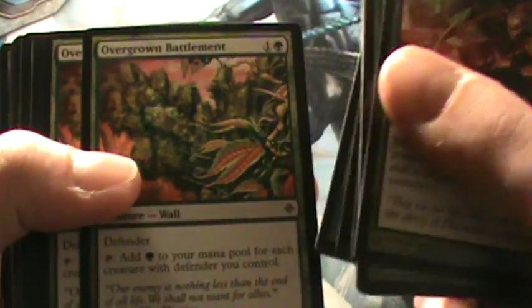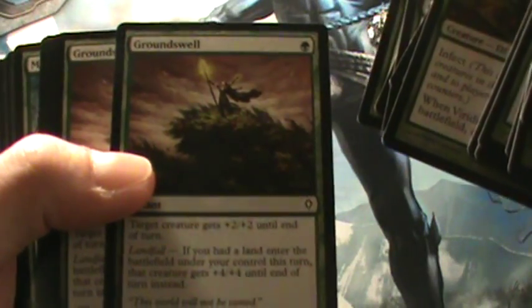These are made to play tournament play early, so we got a playset of Glistener Elf, two Ichorclaw Myr, one Blight Mamba, a playset of Overgrown Battlement, three Rot Wolf, three more Viridian Corruptors, two Putrefax, and four Groundswells.